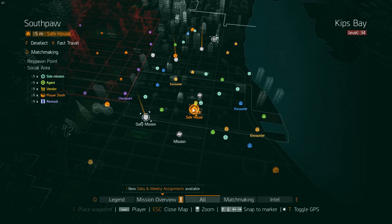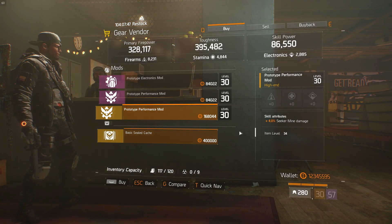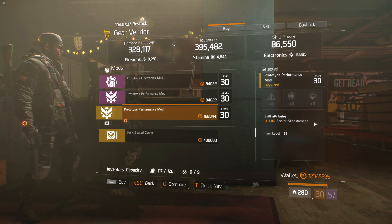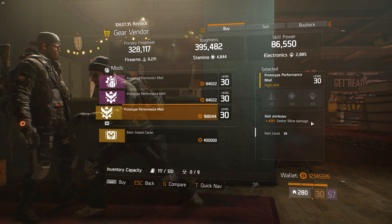In the Southpaw Safe House, there's another great prototype performance mod, this time with 4% seeker mine damage on it. 4% is the highest roll, so this is a god roll if you're using seeker mines.